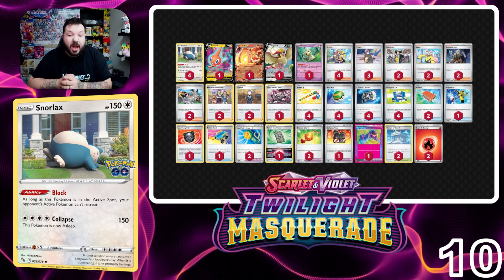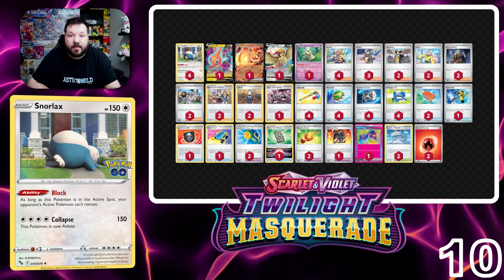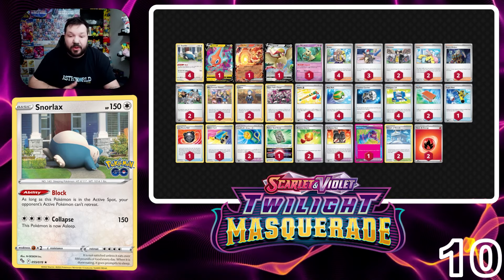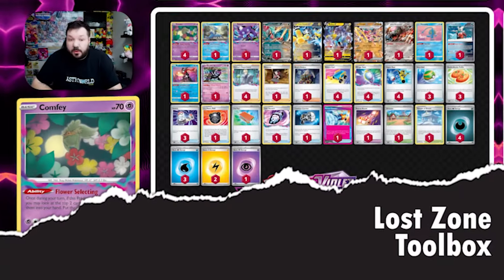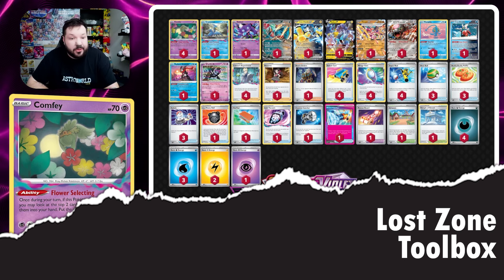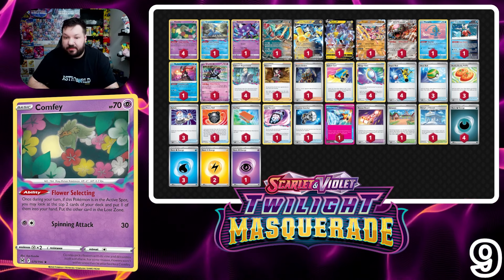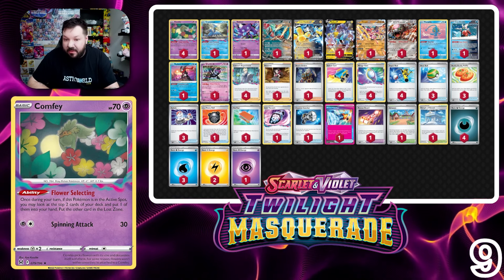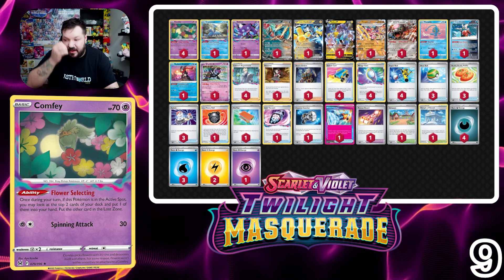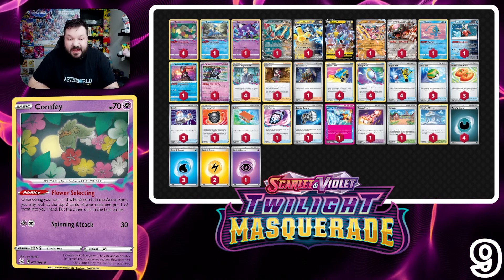Let us know in the comments what you think the other nine decks are, and we do have the pinned comment where you can copy and paste any of these decks into Limitless Tabletop Simulators to playtest with your friends. Landing at number nine is Lost Zone Box. There aren't really too many new cards that this deck has gained, but I do appreciate the cards we've added. Blood Moon Ursaluna is probably going to be one of the biggest cards we're going to see out of the set seeing success, because it has an ability very similar to Radiant Charizard.